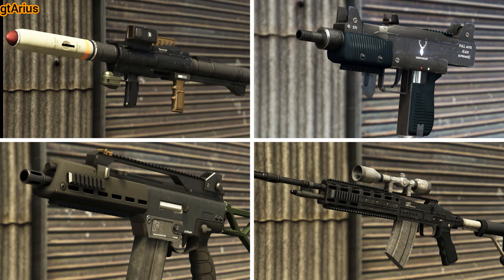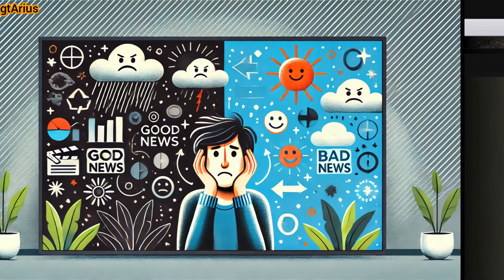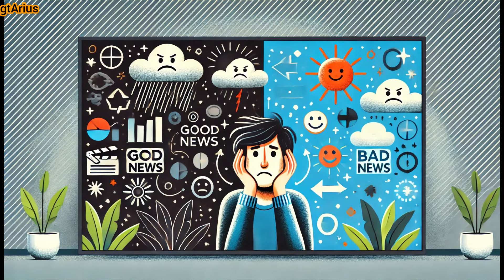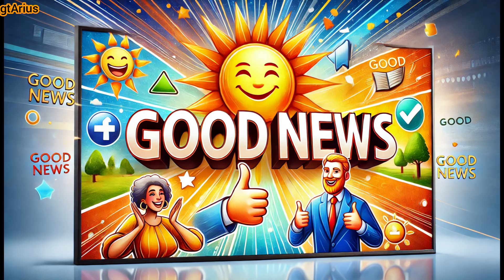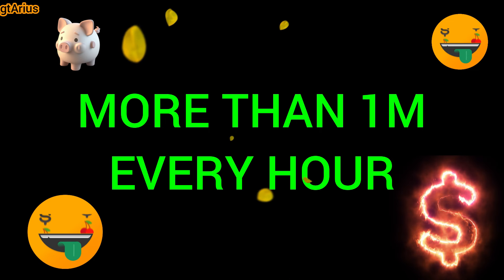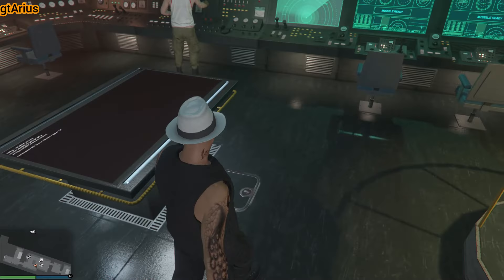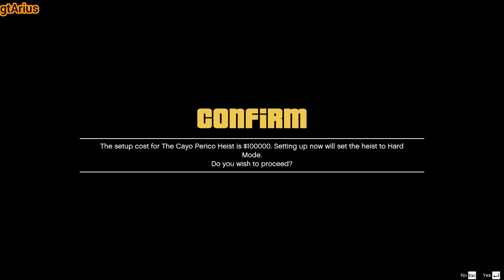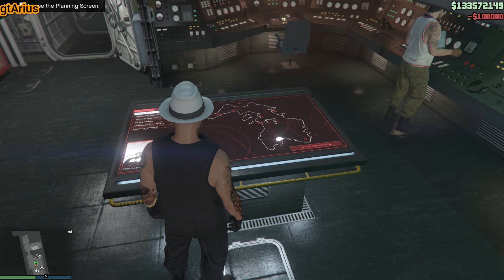Purchase the homing launcher, an SMG, a rifle, the cheapest garage, and the free Duke O'Death. The bad news is that you'll need to buy the Kosatka again. The good news is that we will now be making over $1 million in a maximum of one hour. Additionally, you will be able to unlock Hard Mode, which pays even more. Don't be intimidated by the name — Hard Mode is actually the same difficulty, you just have one less life.